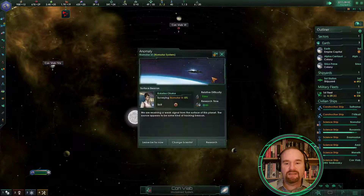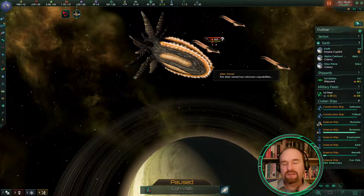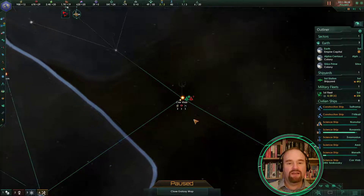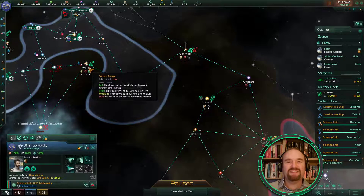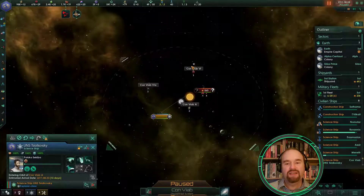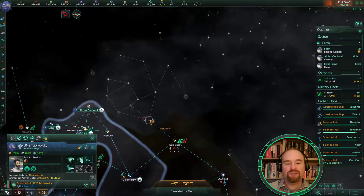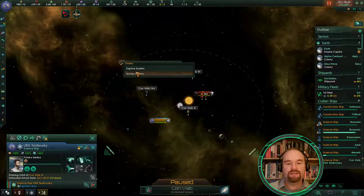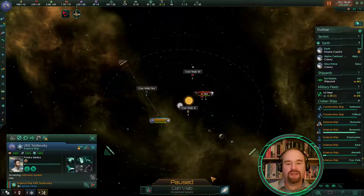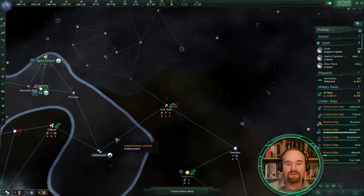Those anomalous aliens — we don't want to go too close. Hopefully they are not going to cause us too much trouble. I can't really risk sending my construction ship in there — if we go too close they will attack us. But what I could do is at least get my scout ship out here: survey that system, and as soon as they're out I'm just going to set them back to evasive again.